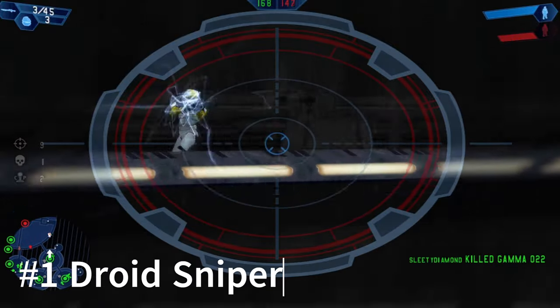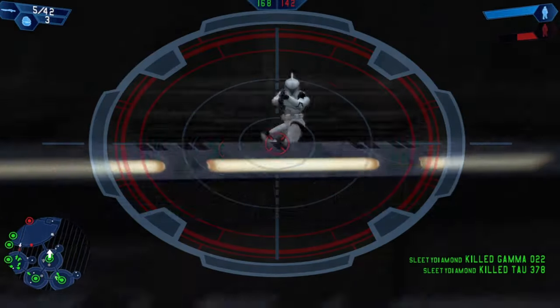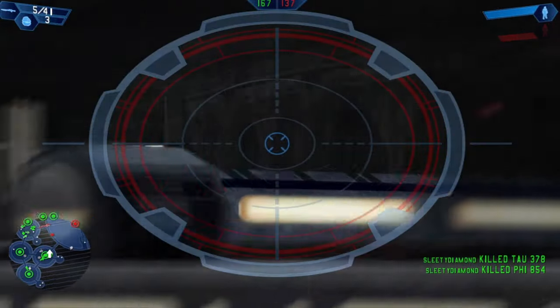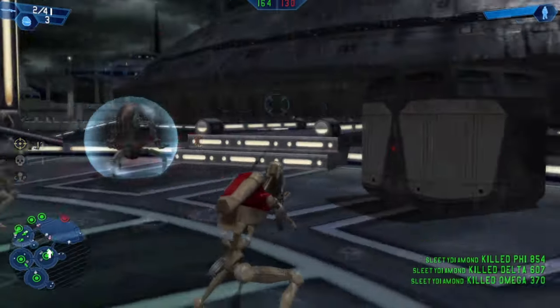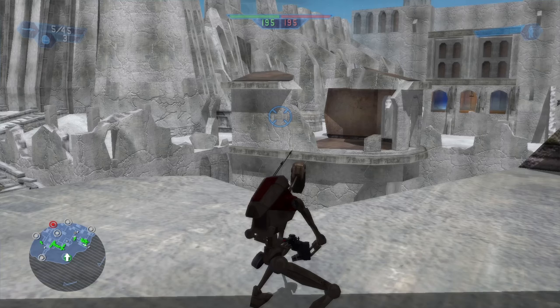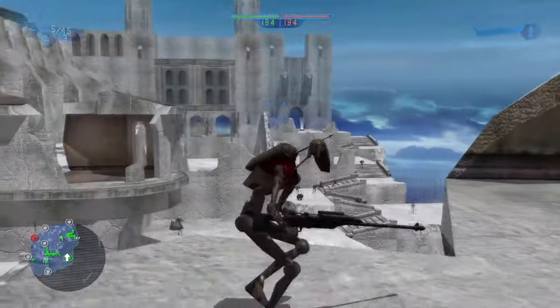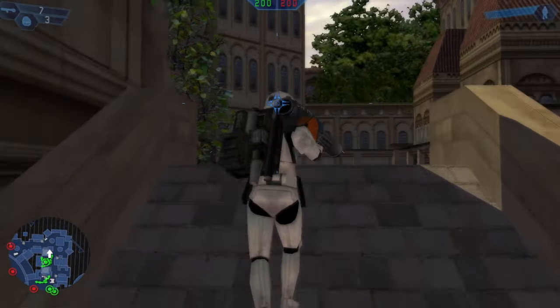The best class in the game would have to be the Droid Sniper. He doesn't struggle with hit detection like the Rebel Sniper does, and he has double zoom. While that means less damage per shot, it won't matter because hitting the head of a clone is very easy and almost always a one-shot. Clones also don't have a high-health class like the Wookie, so you have more range. With good aim you can slaughter clones like falling dominoes. The recon droid is not only fun to use but very strong on maps like Rhen Var Citadel. Best class in the game.